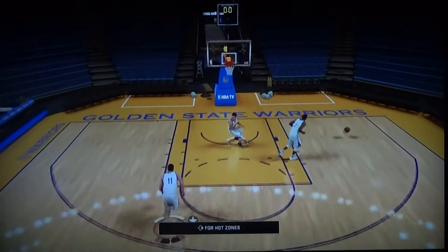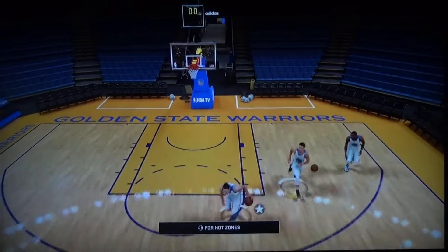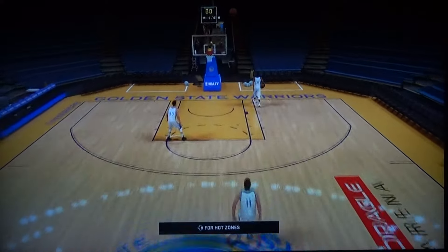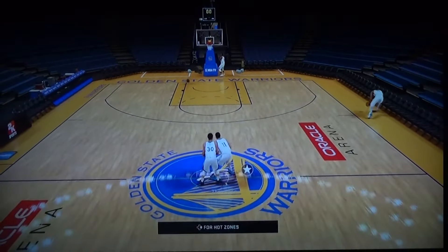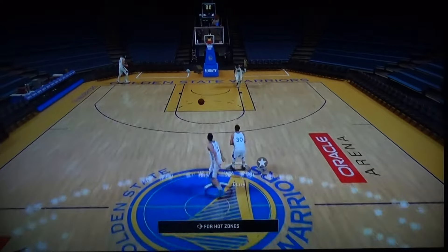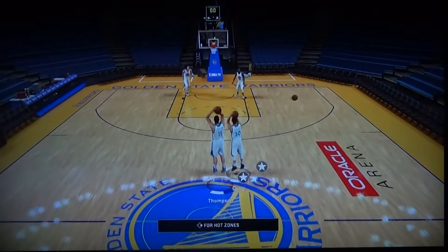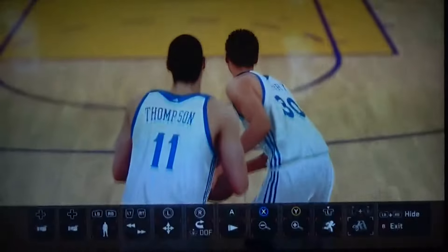Watch me green bean this. Watch me green bean and then miss it though — wouldn't that be sad? Okay, this is what we're doing now since this is taking forever: first person to make a half-court shot wins, starting now. It can be anywhere on the line or the blue. I won, that was me!